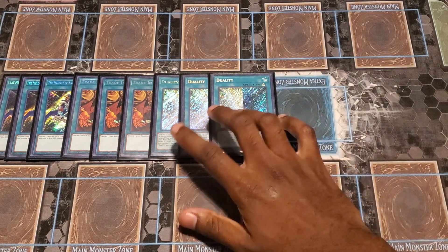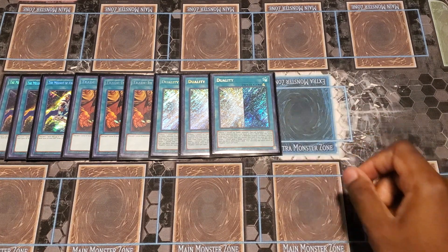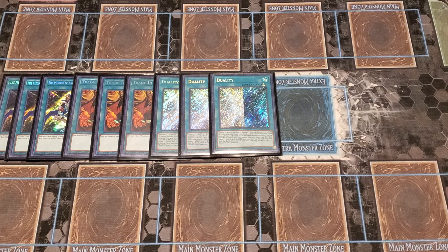Speaking of Duality — three of that. Tribute your monster that has a level and attribute — a Light or a Dark — and summon one from the deck or extra deck of the different attribute but same type and level. With Blue Eyes and dragons in general, that's almost always the kitchen sink. And while it's in the graveyard, you can banish this card, shuffle back one of your Light and Dark monsters to your deck, and then draw a card. So it's a pretty good card to discard off of Melody.